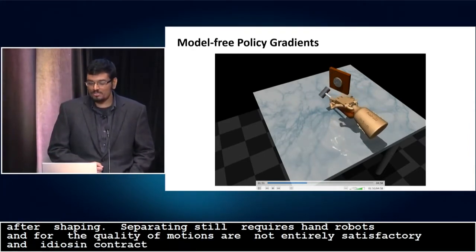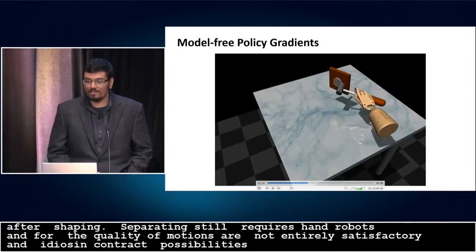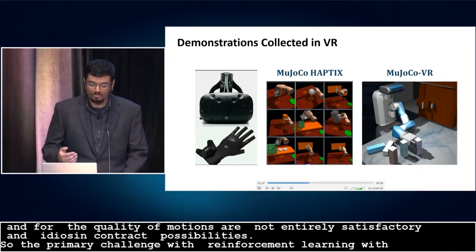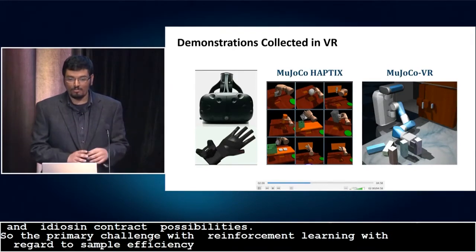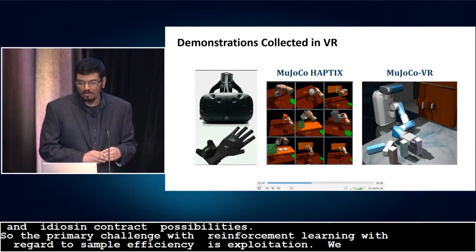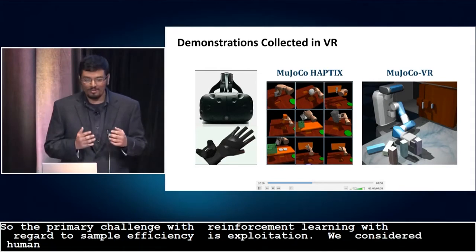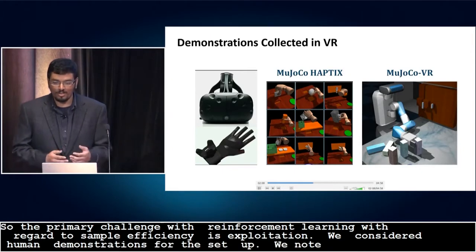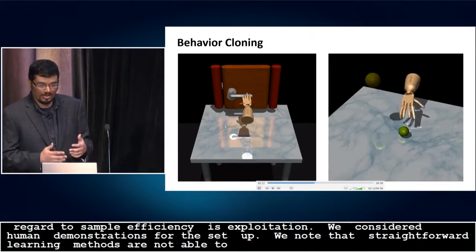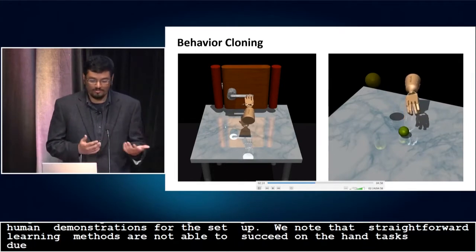The primary challenge with reinforcement learning with regard to sample efficiency is exploration. In order to circumvent that problem, we collect a small number of human demonstration data using the MuJoCo virtual reality setup. We note that straightforward imitation learning methods, such as behavior cloning, are not able to quite succeed on the hand tasks due to covariate shift and high-dimensional observation and action spaces.